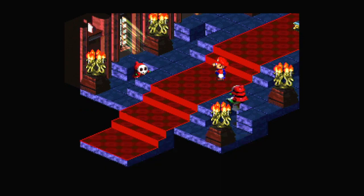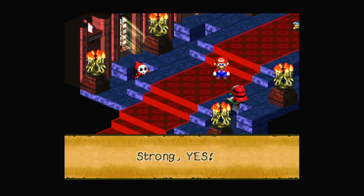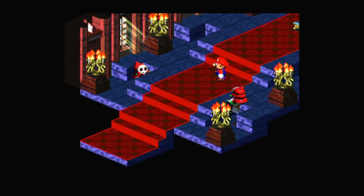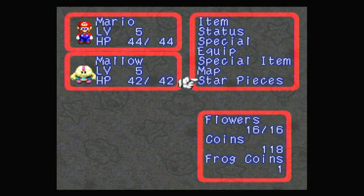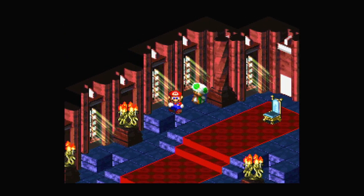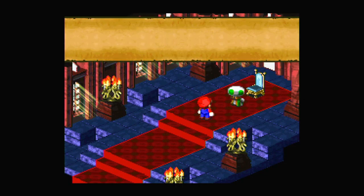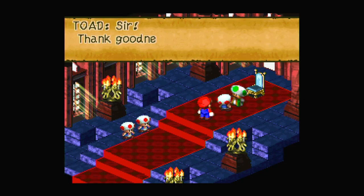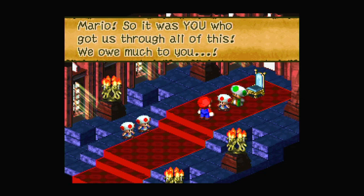This is not good — this is not good. The mustachioed one is strong. We must warn the boss. We got a star piece, and we've taken out the boss — that's pretty cool. Gracious — oh it's you Mario, what a relief. Once again, Mario to the rescue. But who were those? Chancellor — sir, thank goodness you're alright.